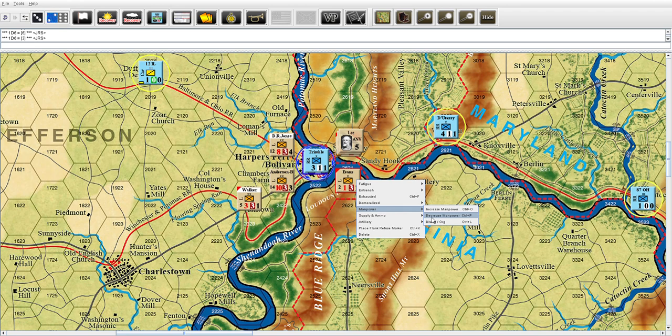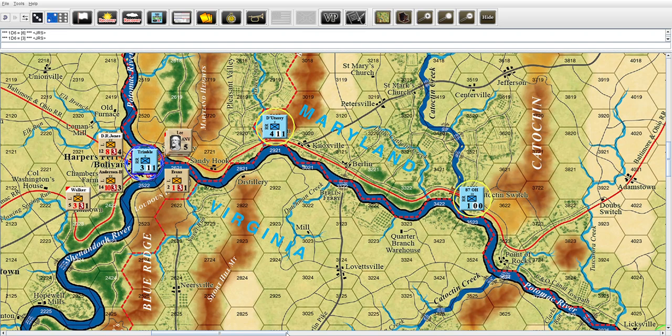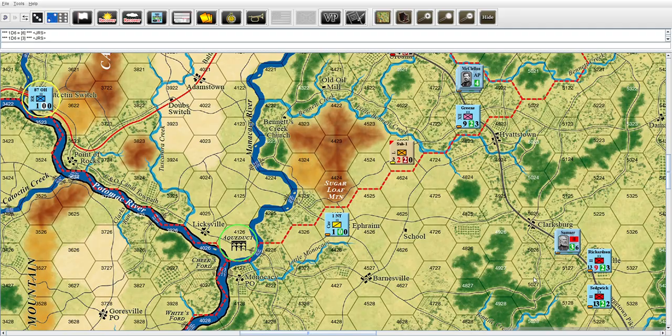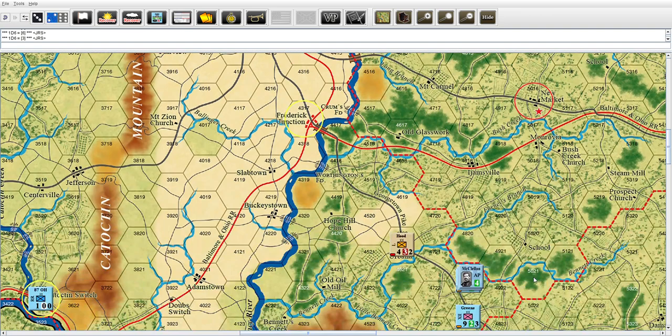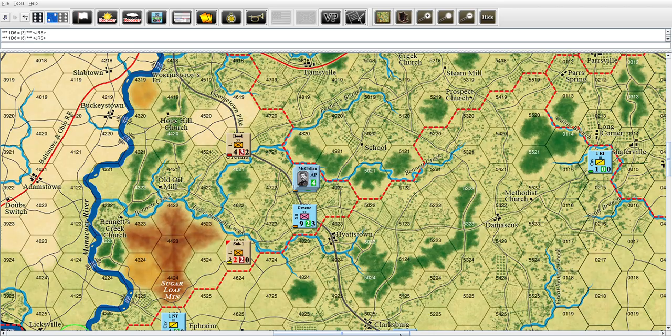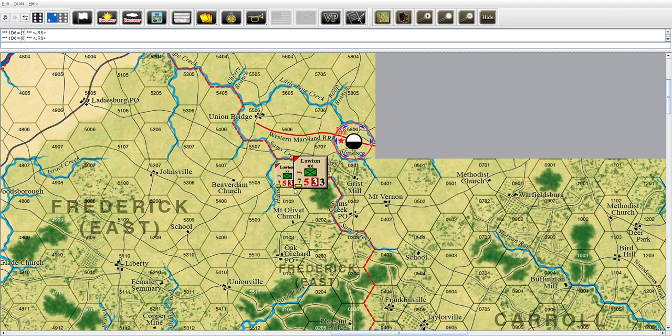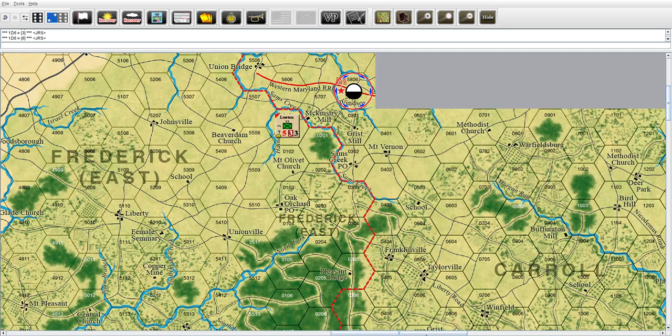Moving back over - Sub is in Frederick West. Frederick West adds one to his number, he basically has to pop a three. He gets a six - it's not happening. Sub doesn't forage. Hood is in supply, he's good. Lawton is in Frederick East - he can't do it no matter what because that adds two to his number and he's got two fatigues, number is four.